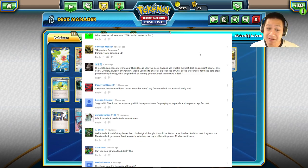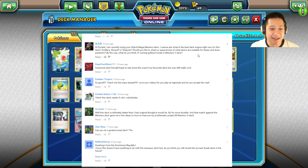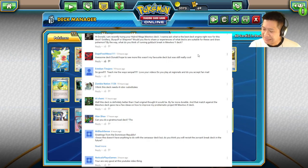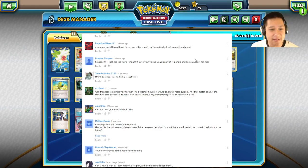Zombie Nation 1126: 'I think this needs four robo substitutes' — don't you mean Burst Balloons? Because they remove themselves after you play them. Someone said that last video, so I remember — that was a great idea, we definitely have to try it. Alchemy: 'This deck looks better than I originally thought it would be' — I'm glad. The match against Mewtwo gave me a few ideas to improve. Alan Chow: 'Can you do a Garchomp and Toad deck?' It's a little bit tough with the special energies. There are going to be a bunch of decks ahead that I have planned, but it does have a big Achilles heel.